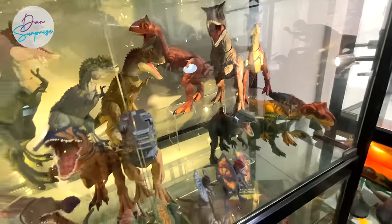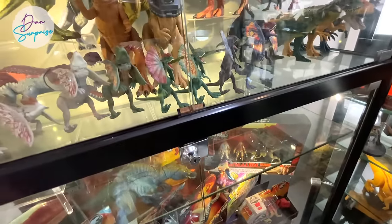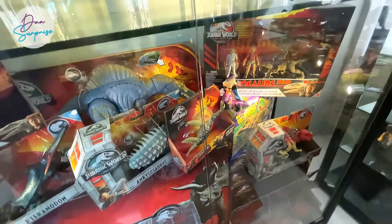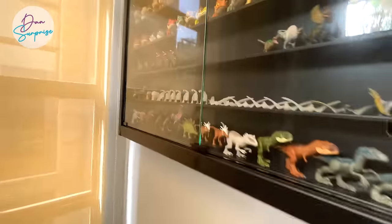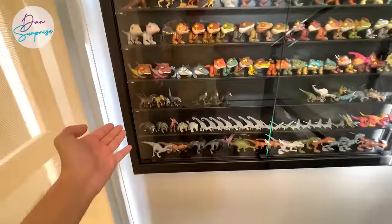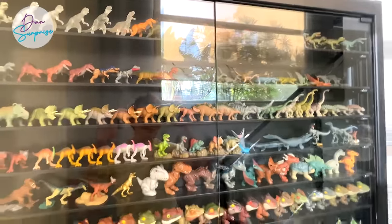You have the Kentrosaurus. You have the Pentaceratops, Sinoceratops, Triceratops - all the different ceratopsians. Pachyrhinosaurus at the back. This portion is where we place all the different carnivores like Tylosaurus, Albertosaurus, Carcharodontosaurus, Suchomimus, and Dilophosaurus. And Troodon, Carnotaurus. The minifigures have actually been relocated - we moved them to a little shelf right here.